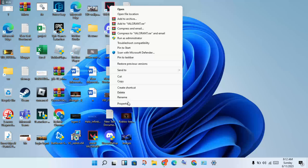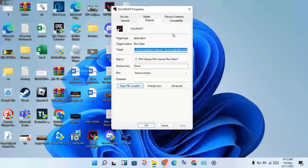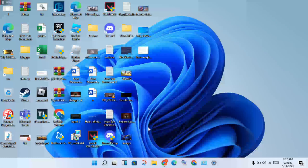Then see Properties, then click to select. You will see the Compatibility tab. Click to select compatibility mode. First, set it to run this program in compatibility mode. Then disable full screen optimization. Also set it to run as administrator. Then click Apply and then OK.